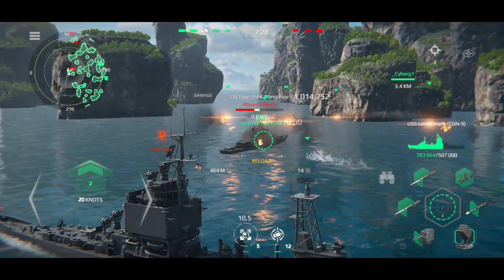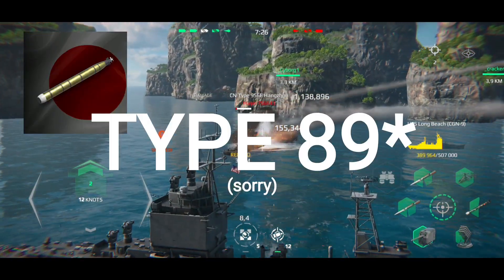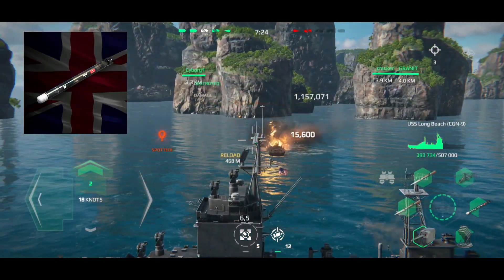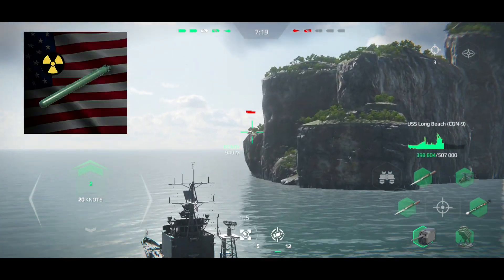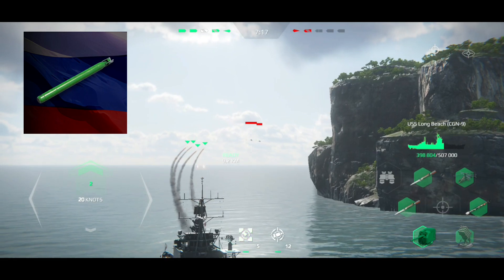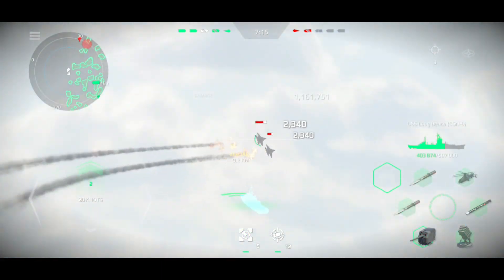The following torpedoes can be placed in the torpedo slot: Type 93, Spearfish, or Type 12. Or, if you are the lucky owner of torpedoes such as the Mark 45 Astro or UGSD Physic 2, then the best option would be to install them.